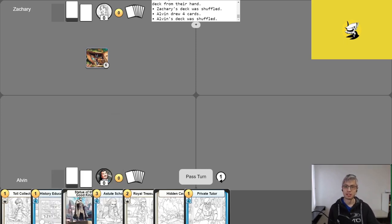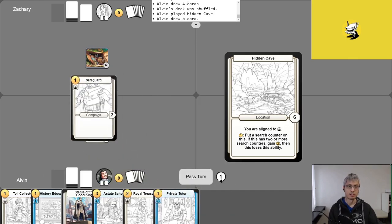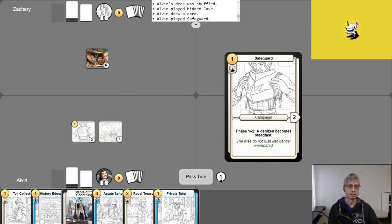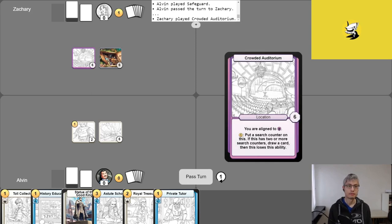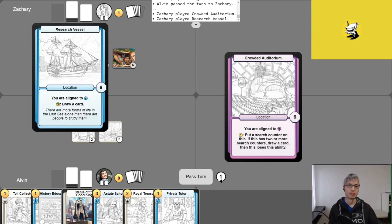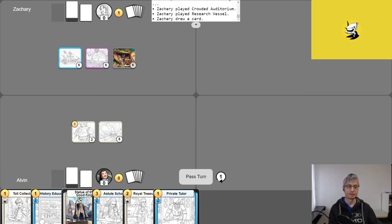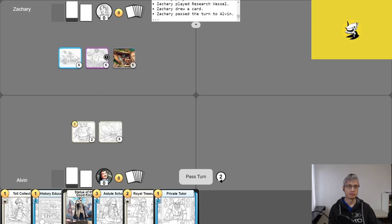Alvin goes first: plays a location, uses his free draw, spends his first gold to play Safeguard, then passes. Zach starts his turn by dropping a Crowded Auditorium and a Research Vessel — an exciting new card just added to the game. Alvin takes his free draw, and with not a ton to do, puts a Search Counter on Crowded Auditorium, then passes.